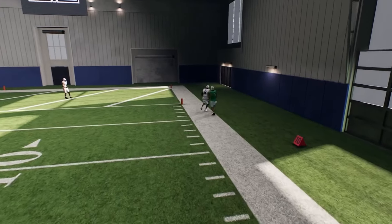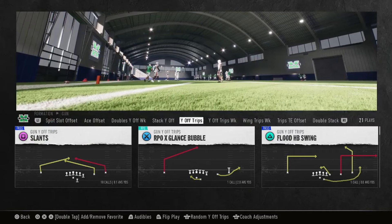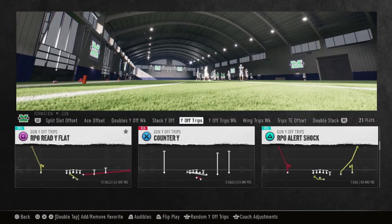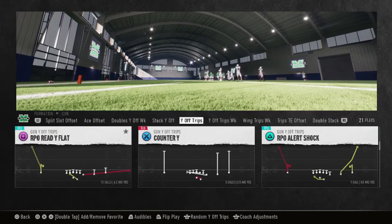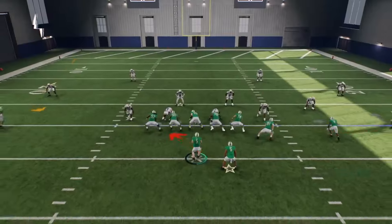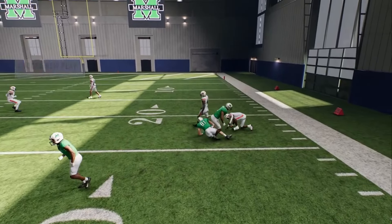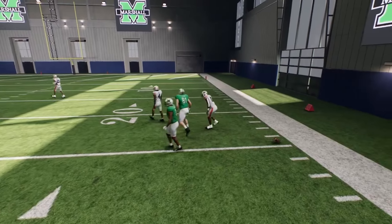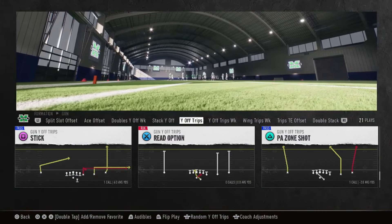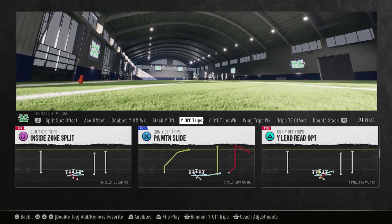Next we got wide off trips. You got the RPO glance bubble, flood swing, the double post — all these RPOs are great RPO plays. Make sure y'all boys get the RPO read flat. This play right here wins me games alone, it's crazy. Of course they don't got the best tight end, but I play Ultimate Team and my tight end goes crazy on that play right there. Then you also got the PA zone shot, the read option, and the verticals wide option.